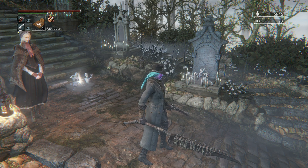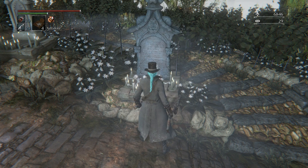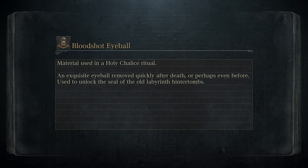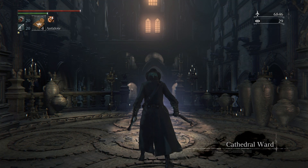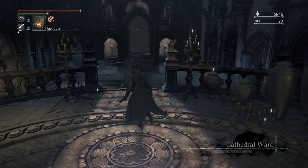We need to go get some Bloodshot Eyeballs. Trying to remember where they are — I remember one. I need at least three, though. And then I think I need more for Hintertomb 2, but we need them to get into Hintertomb. There's a Bloodshot Eyeball right there, right at the loading screen. I'm gonna see if I can remember where some of these things are.